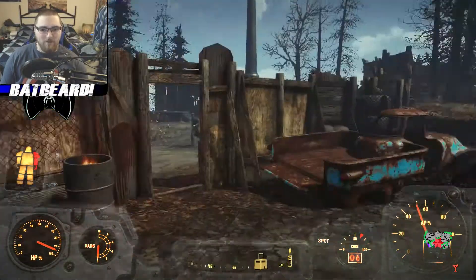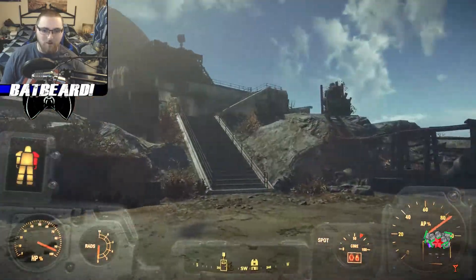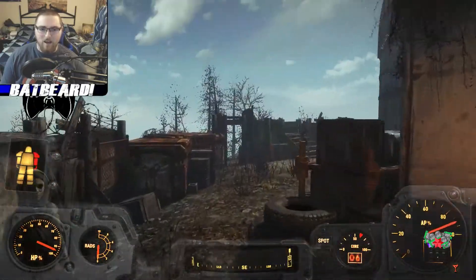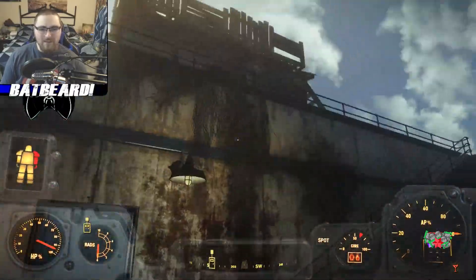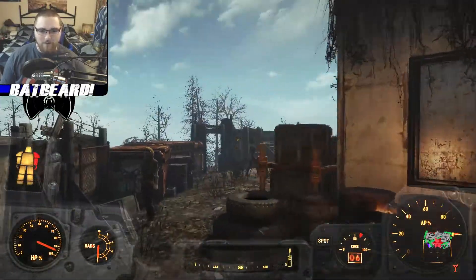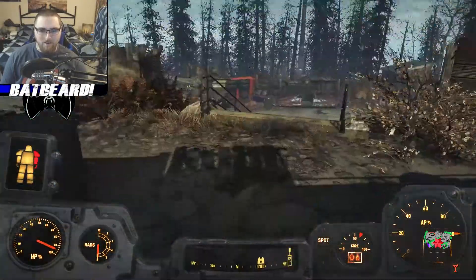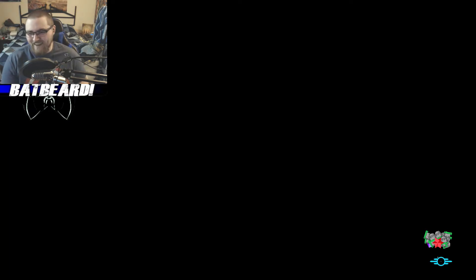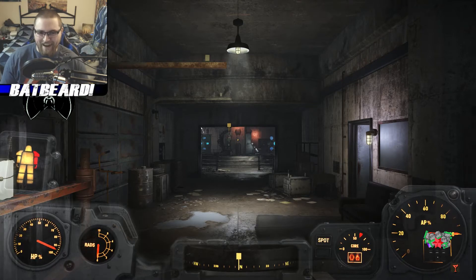Wait a second - I have to go through this door. I can fast travel here now, that's good news. Coming through that door doesn't discover the location. What the crap? You'd think it would have a big aura around it - if I go through any of the doors and come up to this, 'No, you have not discovered this location.' No, you didn't go through the very specific door. Oh my god, I just want to pull my hair out for that.